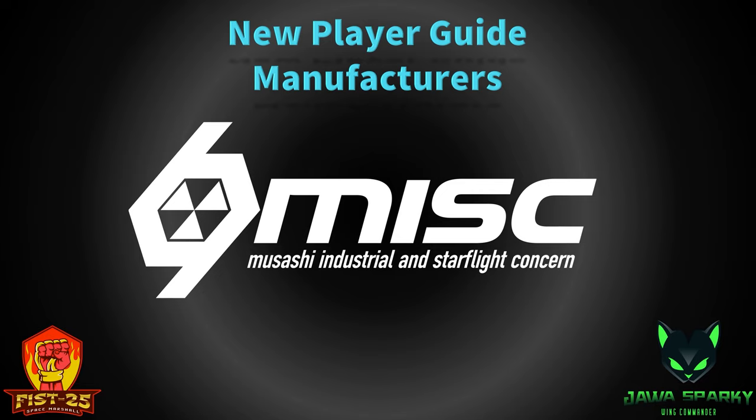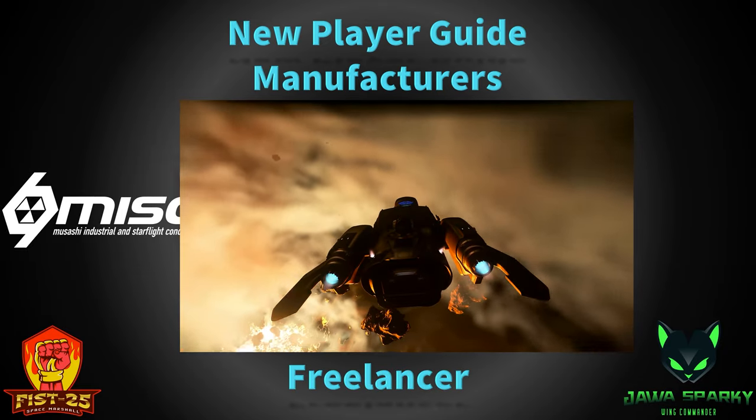If you have a pilot that can use that agility to their advantage, you could probably take out heavier Anvil ships with it. You can buy the Gladius in-game for about 1.1 million alpha UEC, or about $90 in real money. Let's move on to MISC, which stands for Musashi Industrial and Starflight Concern. Think of it as the Toyota of Star Citizen — a company that started on its own but then worked with the Xi'An on numerous ship types. MISC deals a lot with commercial and industrial ships. They are based out of the Centauri system.